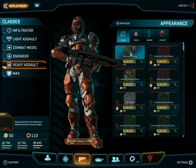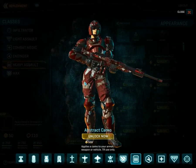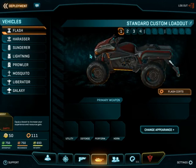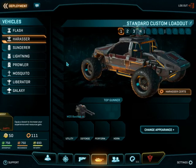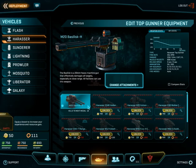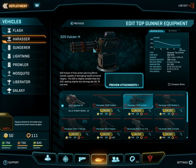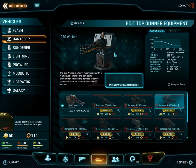You can also purchase camos. Now we get to the vehicle tab. This is the basic Flash ATV — every faction can access these. Same with the Harasser, which is a small jeep-like vehicle with machine guns on top. Just like your character, you can also customize the guns equipped to all of your vehicles — for example, you can equip it with a Halberd rocket, a Vulcan minigun, or a Walker heavy machine gun designed for aircraft duties.